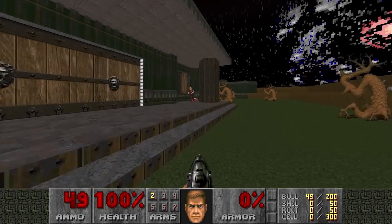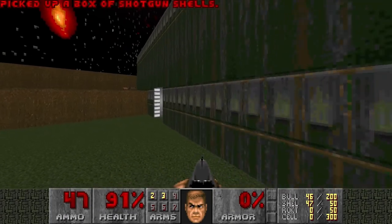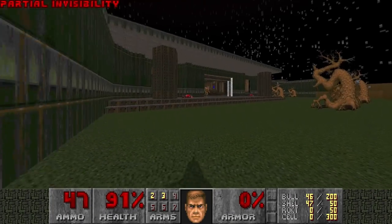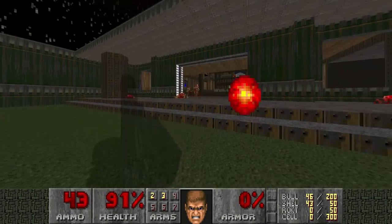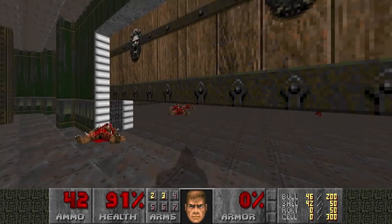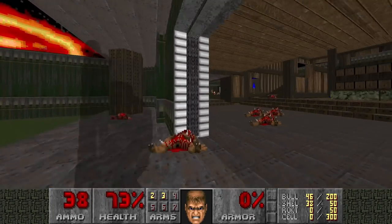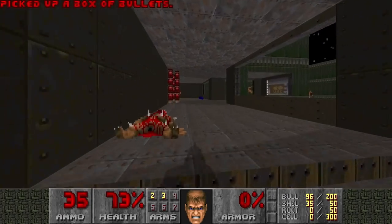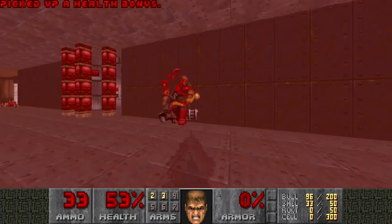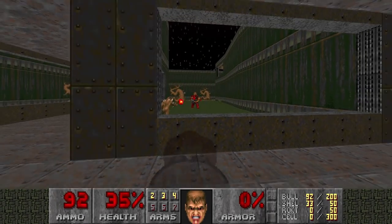A non-shitty TNT map. So we're gonna kill the shotgunners for the weapons, then open up this door for a power-up. It's actually quite useful in this situation because of the shotgunners and chaingunners - although not so much for the imps, so I'm gonna kill them first. May as well kill some of the hitscanners here. Why not?